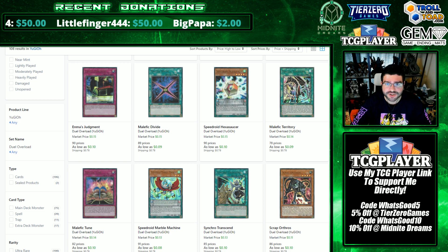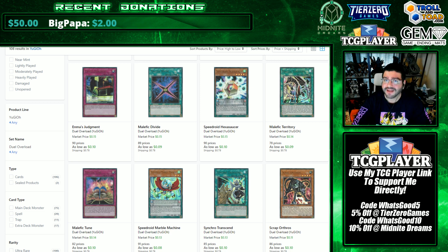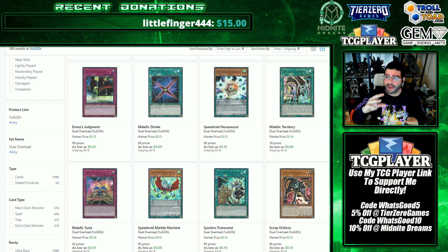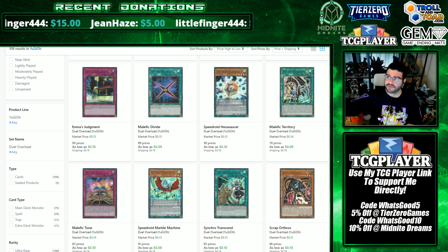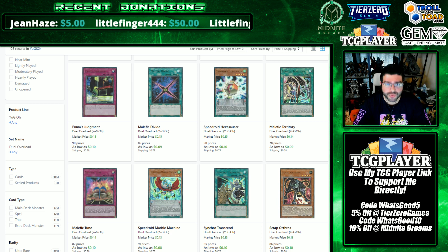That's why even vendors only take two to three picks from a set they believe most in — everything else must go. They've got employees, overhead, and the next set to think about. That money could be flipping itself in the meantime. Whatever margins you're getting, weigh that against trade-up opportunities. If you're going for long-term keeps, definitely think about that.